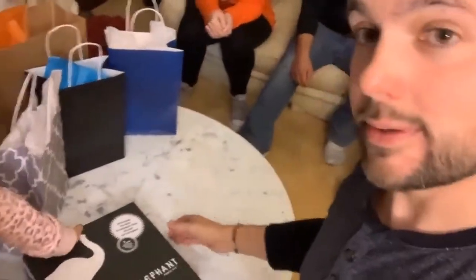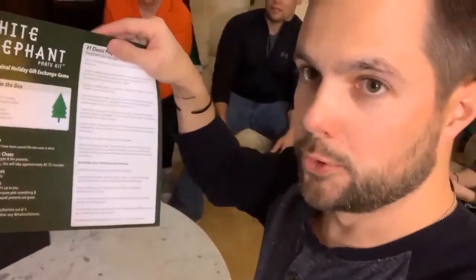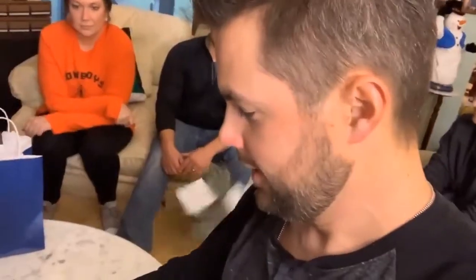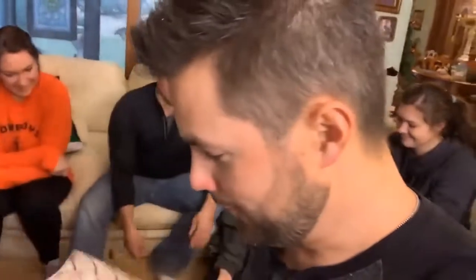Lily, can you help me open this up, please? Thank you. First of all, you have the rules. You will want to read those very carefully — it will help you understand what's going on, what someone can and can't do. We also have a second side in case you need variations to play. Next up, we have stolen stickers. Every time a gift is stolen, you pop one of those on there, and if it's stolen a third time, it's frozen. You get two sheets of those. Then we have mystery gift stickers — you can play with these, you don't have to. How you play with those is explained in the rules.